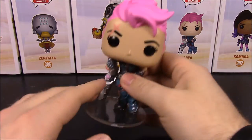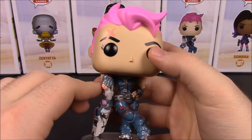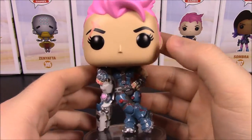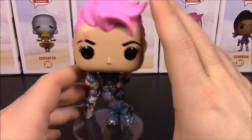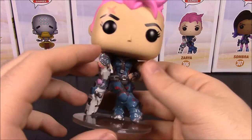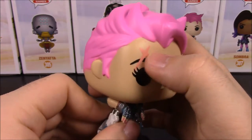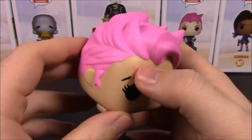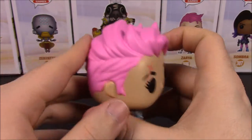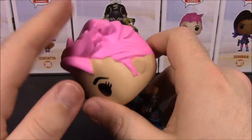Next is Zarya — the Russian tank character. She's supposed to be larger than normal in the game, maybe close to seven feet, but she's normal Pop size here. She's got the standard Pop face with a scar showing she's been in battle. I love her bright bubblegum pink hair with a windswept design — it really pops.